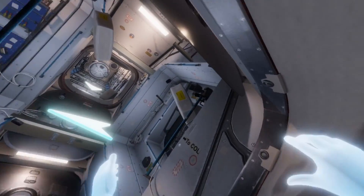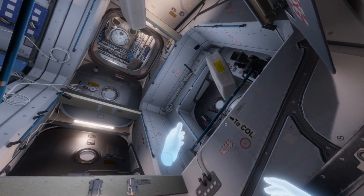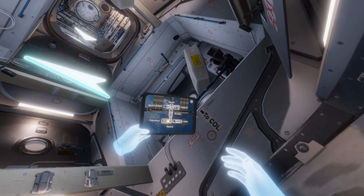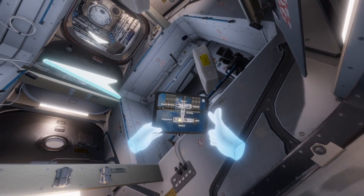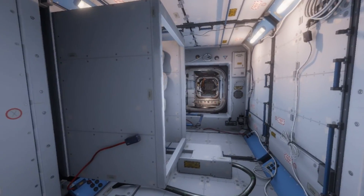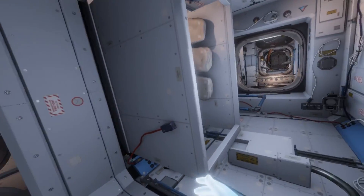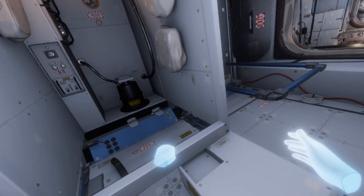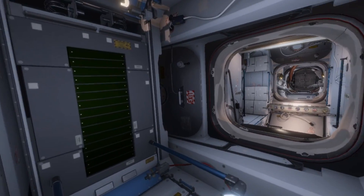If you're too lazy to do all the floating around, you can bring up the control pad — a little map of the station — and just point your finger at where you want to go. The name of Node Three is Tranquility, and we're back in Tranquility with all this stuff.